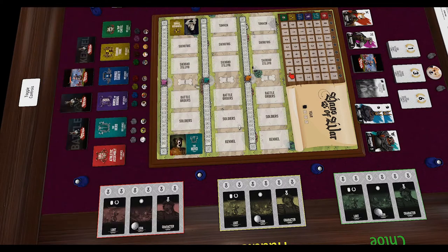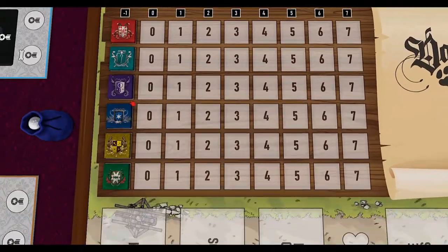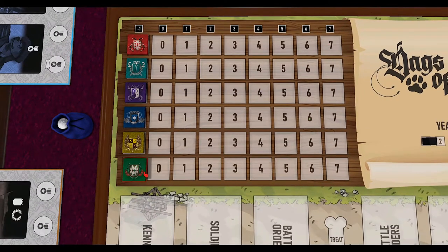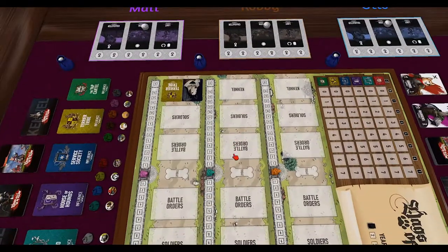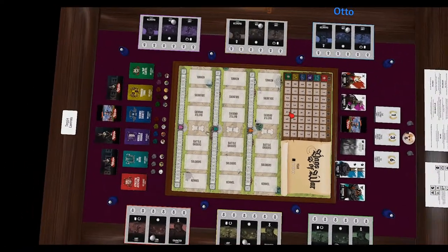Influence cards are worth whatever the candle is worth at the end of the game. On the scoreboard you can see the candles — for example the app cartel, the green candle, is currently worth minus one point, so every influence card I have with them is worth minus one. But if I bring it up to six, every influence card from them is worth six victory points. Whoever has the most victory points wins, and that's the general idea behind Dags of War.